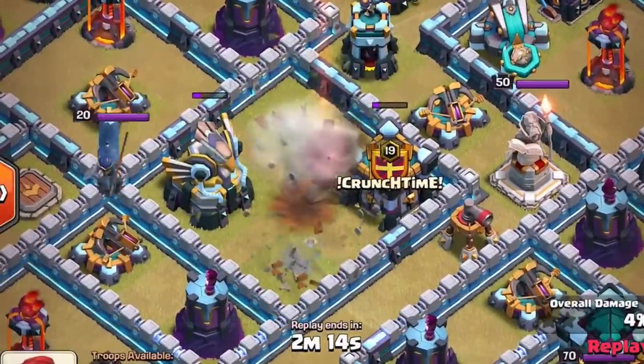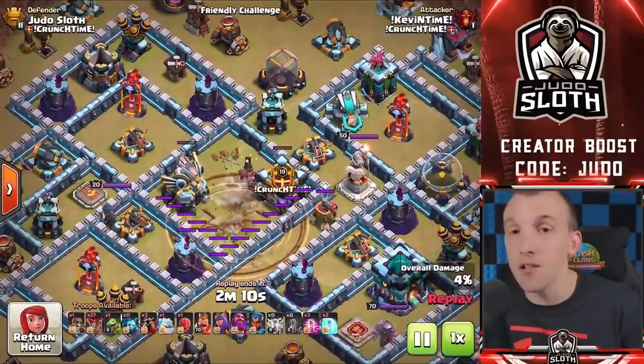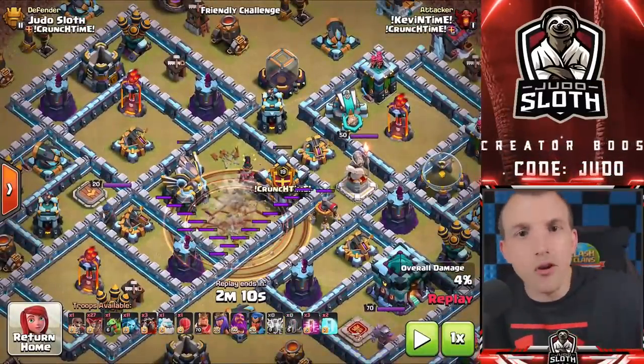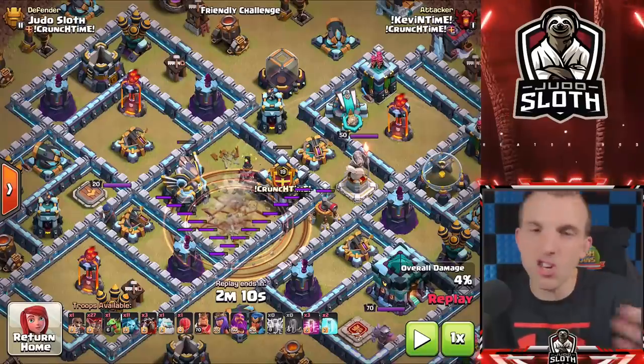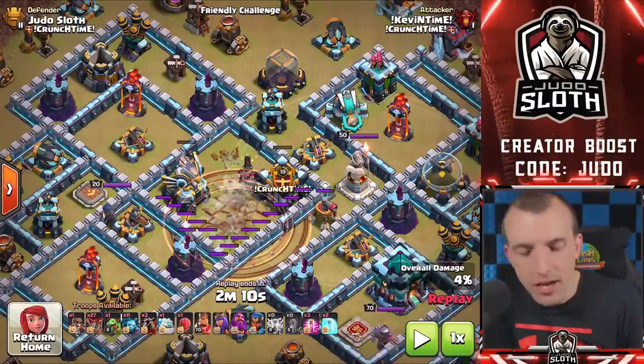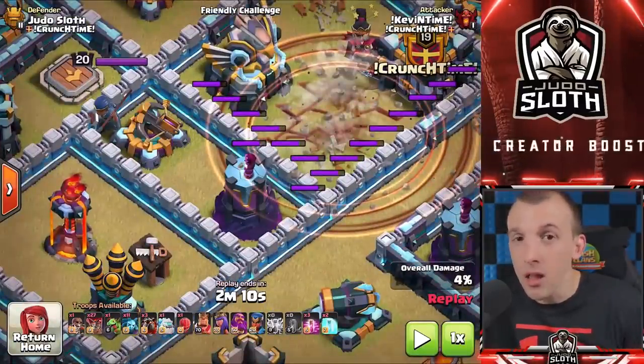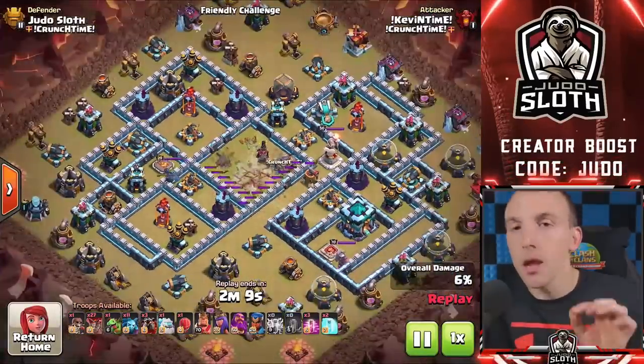As seven lightning spells come in and do the majority of the damage, you then just need an earthquake spell to finish things off. Earthquake spells at maximum level get you 25% damage, so you actually have a greater benefit from using it. The beauty is you can do a little bit of damage onto surrounding buildings as well, which you can't always do with the lightning.